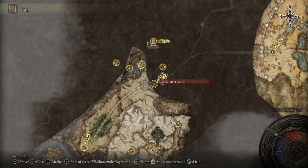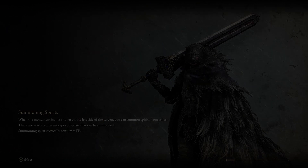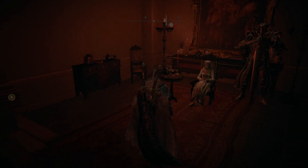After returning her necklace, Raya will extend an invitation to Volcano Manor. After receiving this, you're going to want to find the grand lift on your map. If you don't already have the medallions to access this lift, I will leave a video in the description that shows you where to find them. Once you get into Lindale, walk forward and to the left — you'll find Raya. If you exhaust her dialogue, you'll be transported to Volcano Manor.